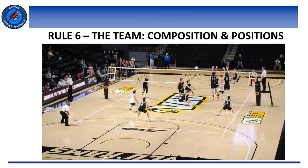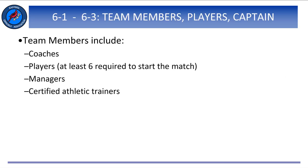Rule 6: the team, composition and positions. Team members consist of all school representatives located in the team bench area — coaches, players, managers, and certified athletic trainers. All players on the same team in uniform are teammates.